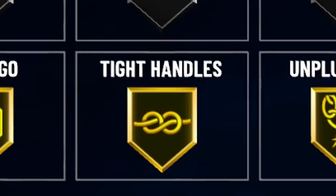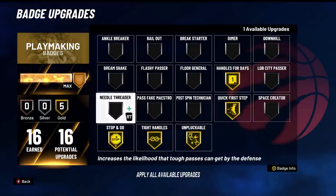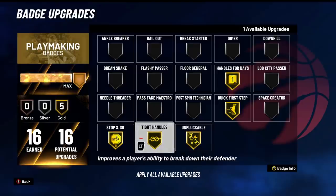And then lastly, tight handles. Tight handles isn't that good this year, so that's why it's the worst out of these badges. But these are the best dribbling badges in order. Obviously, quick first step and handles for days are definitely the most important, and then stop and go, then unpluckable, then tight handles.